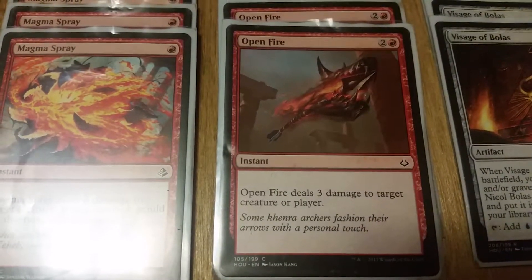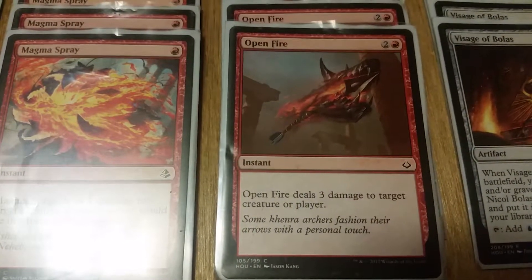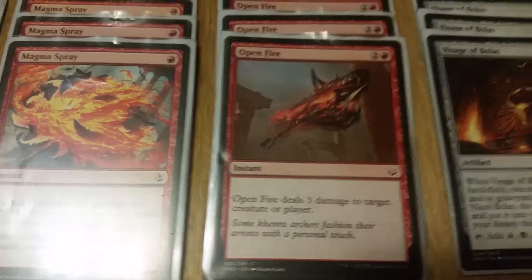Open Fire is one red, two colorless instant — deals three damage to target creature or player.